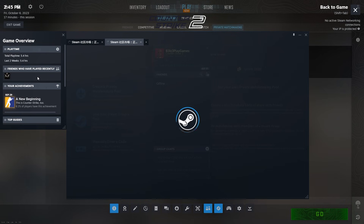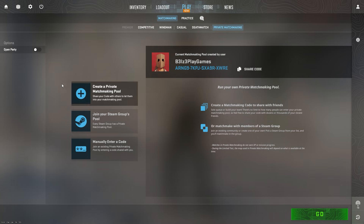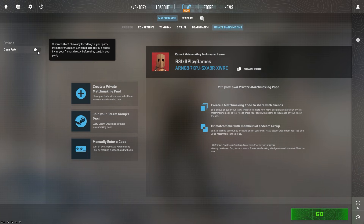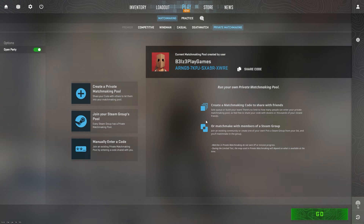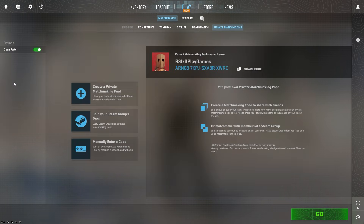Press Shift+Tab to open the Steam overlay. This will allow you to invite friends from your Steam friends list to the private lobby. Alternatively, you can share a lobby code or enter a code shared by a friend. In the lobby options, make sure to set the lobby to open party — this will allow your friends to freely join your lobby. If set to closed, you will have to manually invite each friend.